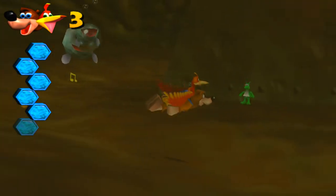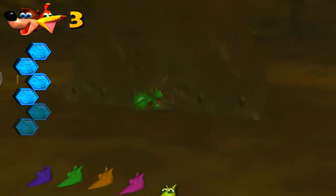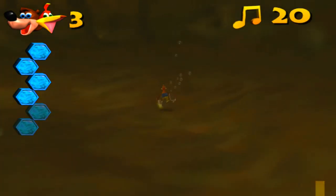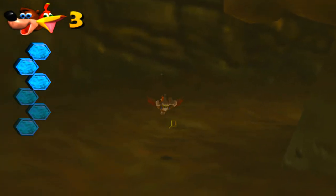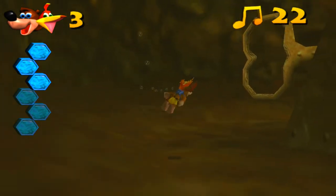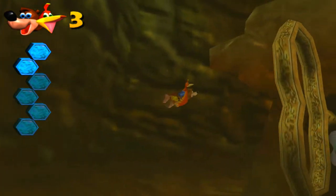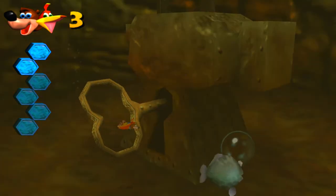He just looks like a fish. I mean, I guess whales kind of look like fish. Sort of. All right, we've got one more note. I really don't like swimming because you just move so slow. If we swim through the lock two more times, we should be able to free this dude. Yeah, there we go.